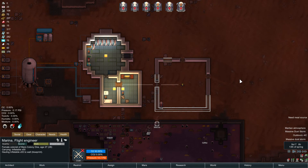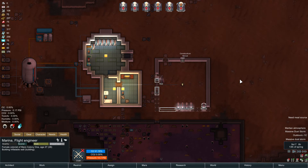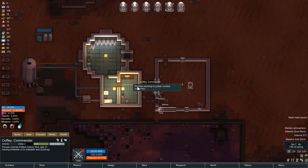Eventually I want to have all of the production happening on Mars, so all we want are passenger ships to come from Earth. I'll get Coffee to do the power.